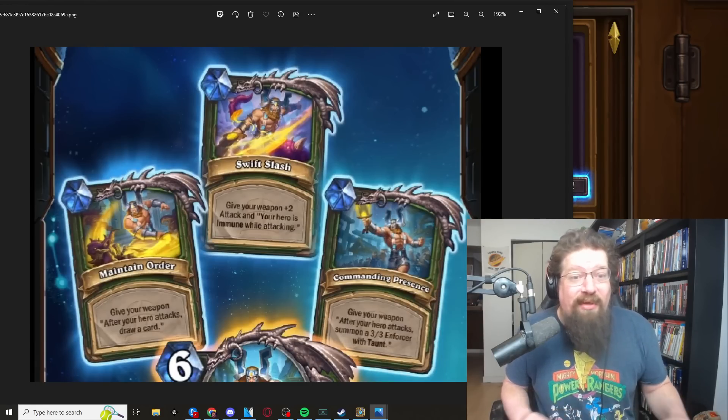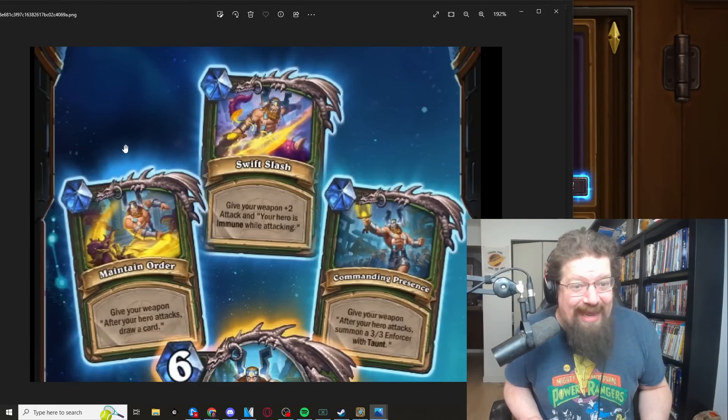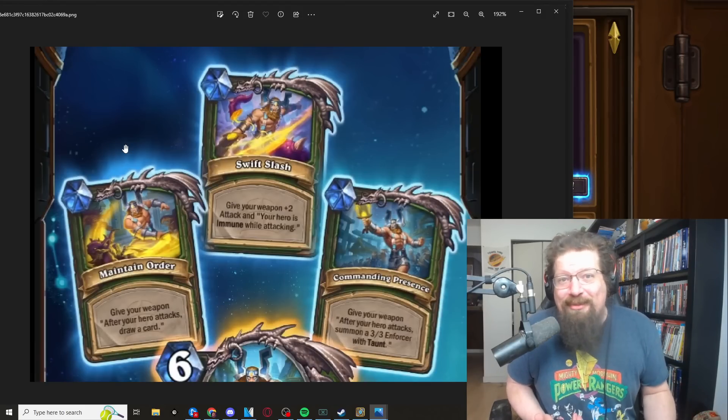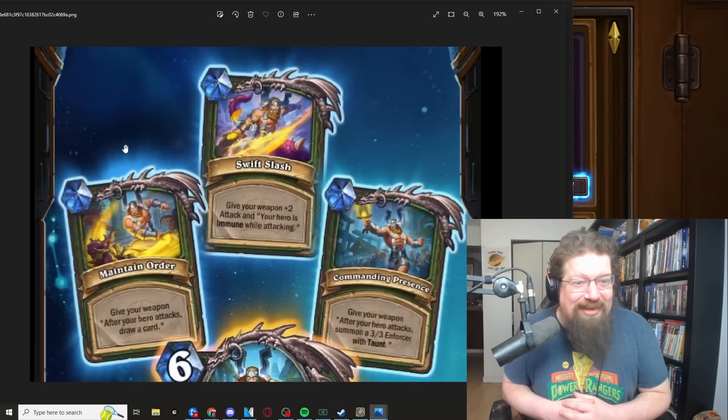The one that I think is just nuts is Swift Slash: give your weapon +2 attack permanently, not just this turn. That's a 5/3 weapon — 15 damage, which is half your opponent's life total from one weapon in an aggressive class. You also give your hero immunity while attacking, so if I need to kill something without taking damage I get that upside. This is actually a throwback to Gladiator's Longbow — a seven-mana 5/2 weapon from classic where your hero is immune while attacking. That was a terrible card that never saw play, but Agramar comes with a 3/7 body that does other stuff too.